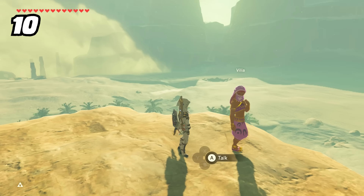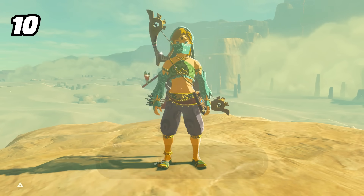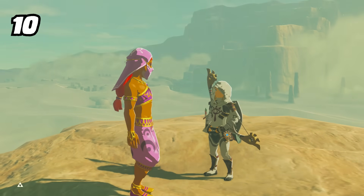A second side effect of this is with Vilia specifically. During the cutscene where Link dons the disguise for the first time, Link normally wears the Gerudo outfit. But if you hit the armor limit, the disguise won't fit in your bag, and you'll just come out wearing whatever you had on before.